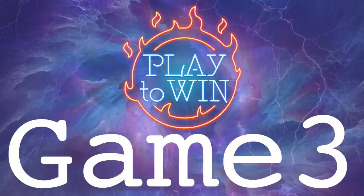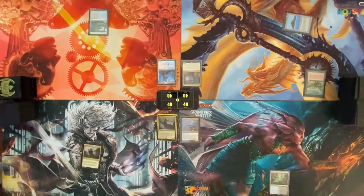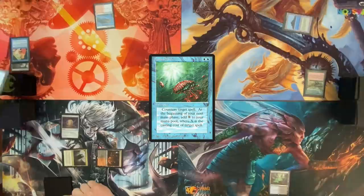Draw a card — Command Tower, pass my turn. Draw — Polluted Delta, pass. Draw for turn — Tropical Island, Carpet of Flowers, pass the turn. Draw for turn — Underground Sea, draw a card. Shotgun of Blood Crypt. Cast Talisman of Creativity, pass turn. End step, crack Polluted Delta — Volcanic Island. Cast a Mystical Tutor, put Mana Drain on top. Draw Mana Drain for turn, play an Island and pass turn. Draw, Carpet of Flowers targeting Tyler.